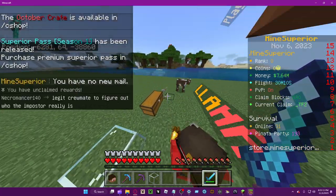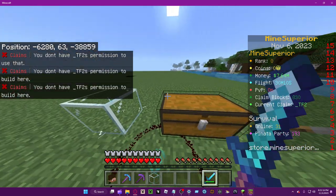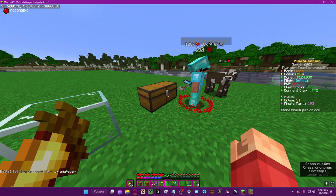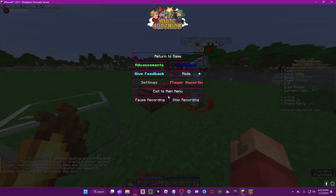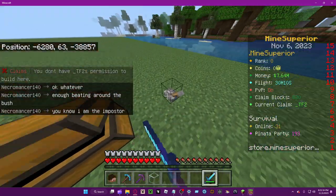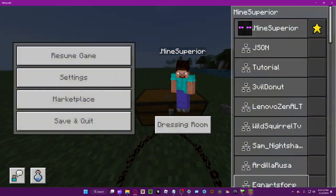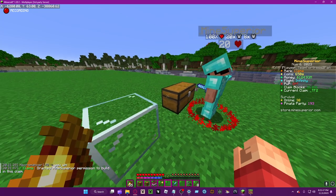With access trust, they can open chests and interact with doors. This also means they can attack your friendly mobs.